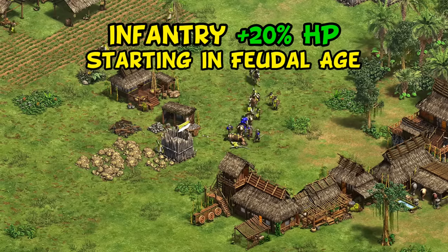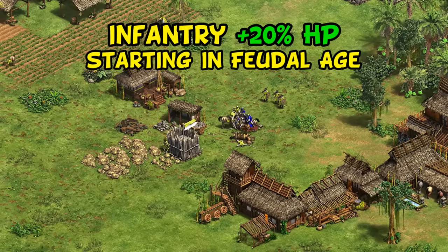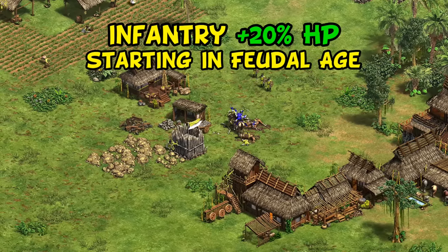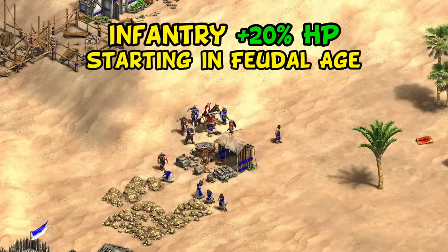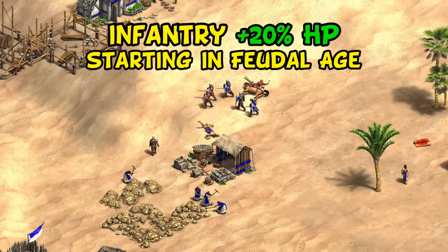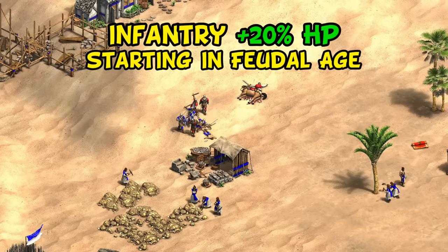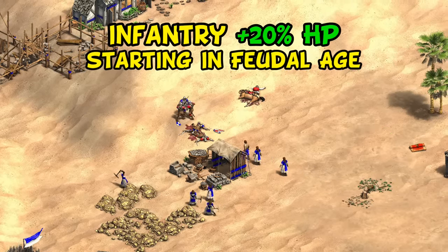Their next bonus is their infantry have 20% more HP as soon as they reach the Feudal Age. This helps in all sorts of small ways throughout the game. To start, it nicely supports a drush into Men-at-Arms, adding 9 extra HP to that unit. Given one of the main objectives of Militia and Men-at-Arms is to delay and distract your opponent, having them live a few extra hits longer makes them even more effective at that role, and Men-at-Arms is a popular opening strategy for Vikings as a result.